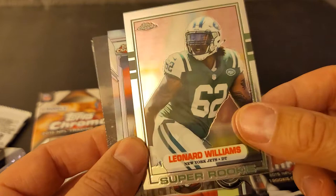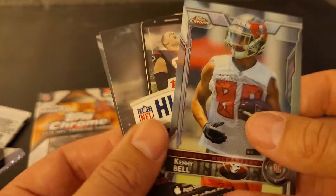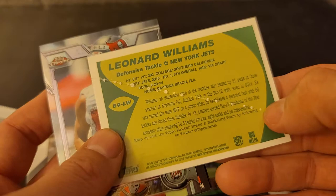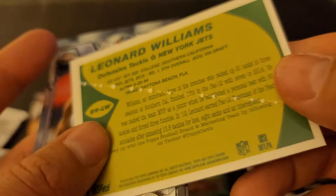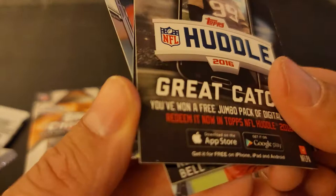This is the 89 Topps card. What the — seriously, man? It's not even the back card. It's obviously a scratch. Look at that. What a mess. Kenny Bell rookie. And then that.